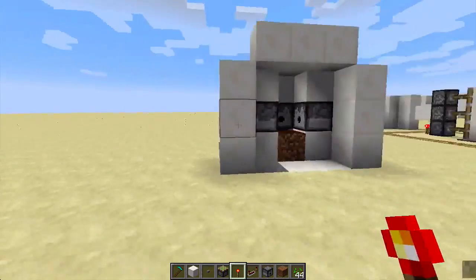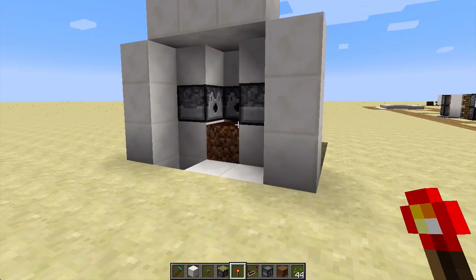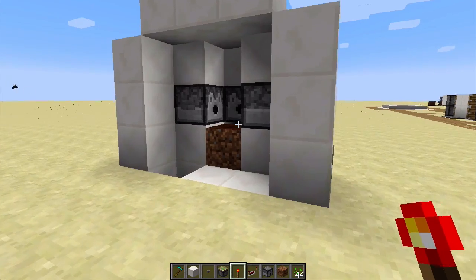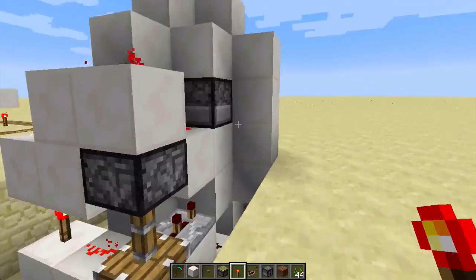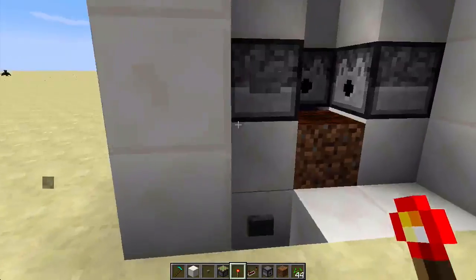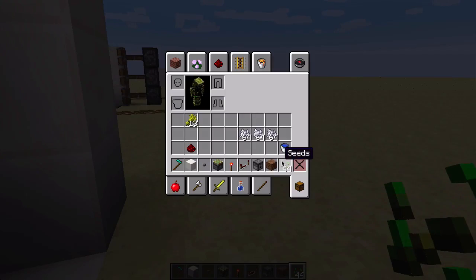Hey guys and welcome to Mr. Warline Gaming. Today I'm going to teach you how to make a 3x3 automatic wheat farm. This works on 1.7.9 and above. You can use carrots, potatoes, and seeds which creates wheat.